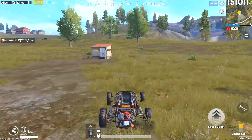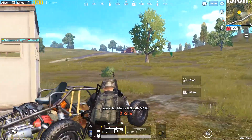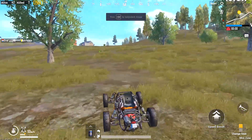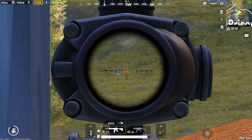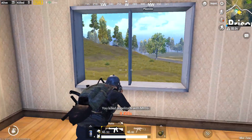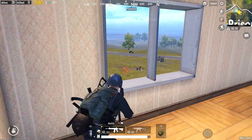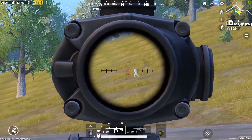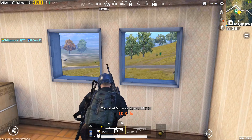Don't hop into classic mode because it will take like half an hour to complete and it gets really boring because there aren't many people around you and you have to run a lot. Just get into arcade mode, hop into a mini zone, and you're good to go. Grab a M416, grab a vehicle, and run around until you find people and kill them. It's that simple. First, hop into arcade mode, go to the mini zone, find a M416, find a vehicle, hop in, run around, find people and kill them.